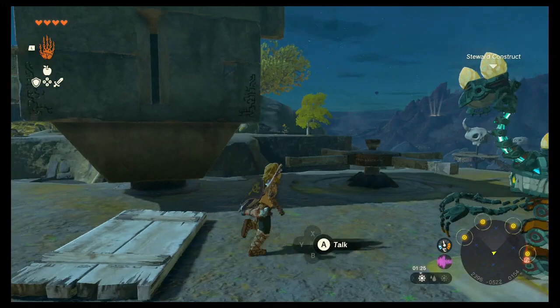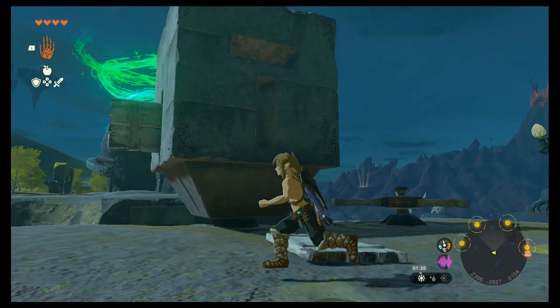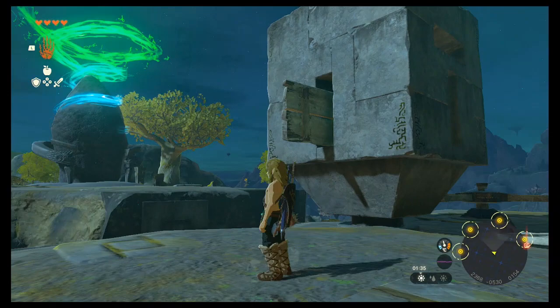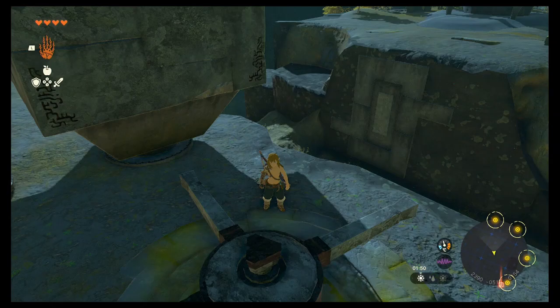You need to rotate this pillar using this kind of arm yoke. Spin that until the pillar is in the position like this, where you see the T kind of shape here. Then you'll have to use your ultra hand to grab a plank of wood and stick it into the hole on that side. Your pillar should sort of look like this, and it needs to match this stone pattern on the wall over here.